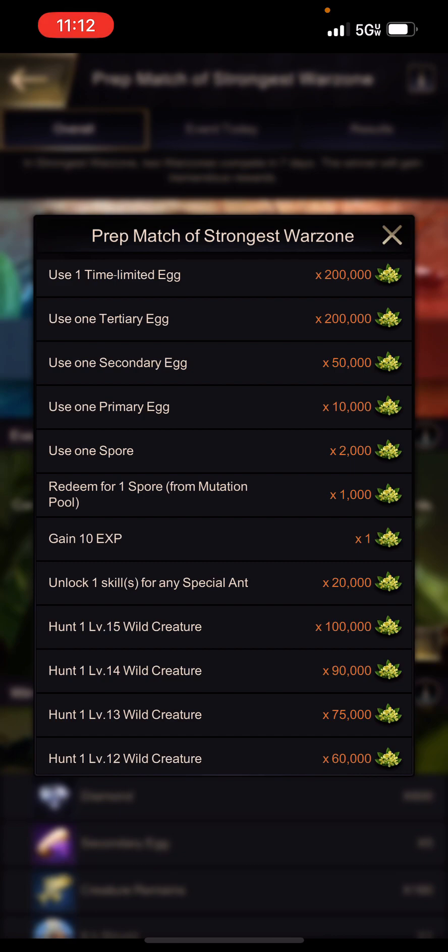Additionally, if you want to hatch more eggs, feel free to do so. Use your advanced raspberry or a regular raspberry to score even more Server vs. Server points. The next way to get points is by using spores — by using spores to unlock or level up skills, you get 2,000 points per spore used.